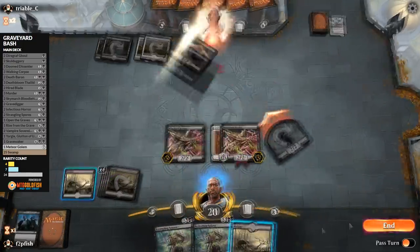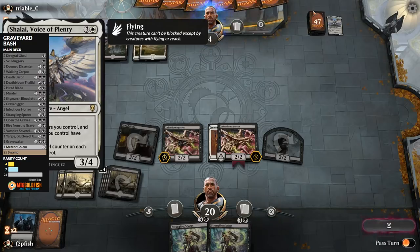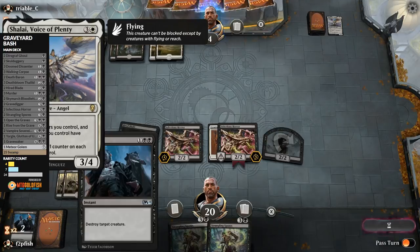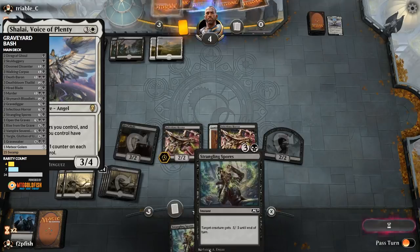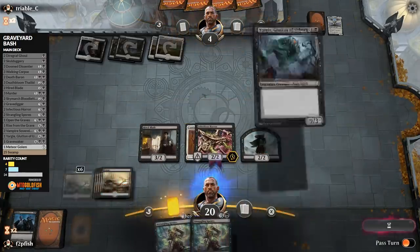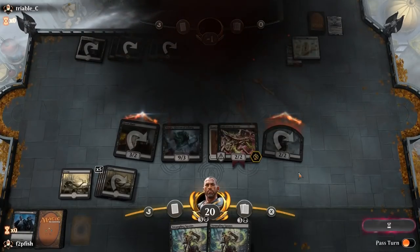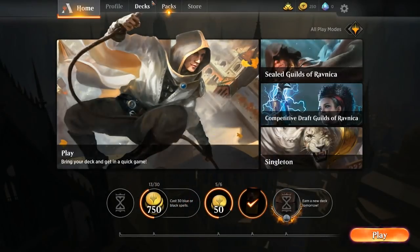Shalai is a very powerful card. We got another Infectious Horror. Let's hope they don't have a Cleansing Nova because I don't know if we can come back from a clean board wipe. Shalai's great — if they have green they can put counters on each creature. That gets very good late game. That's the card I want against Mono Red right now in Standard — it protects you from all the burn. And like that, before we win, we play the People's Champion, Yargle. Another win — 2-0!